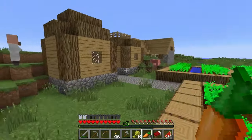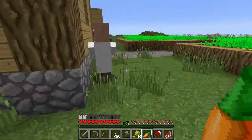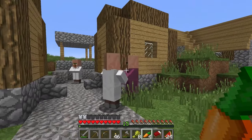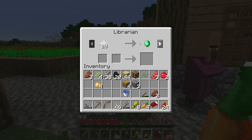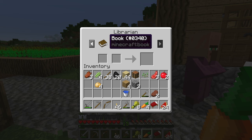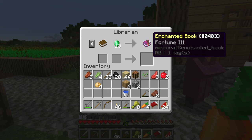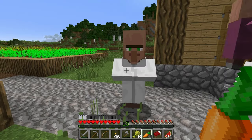Let's go take a look at our villagers here. There are a couple - I see two right now. These are both librarians - you can tell because of this white robe they're wearing. This librarian wants paper and he's going to give us emeralds for that. Or for a book - which we can't make because we don't have all the bits - and 13 emeralds, which is a lot, he'll give us Fortune 3. Wow, that's really good. So this is a good guy to know.